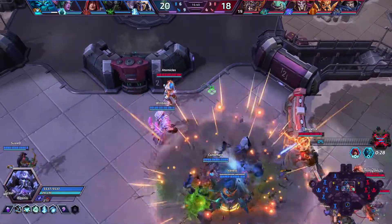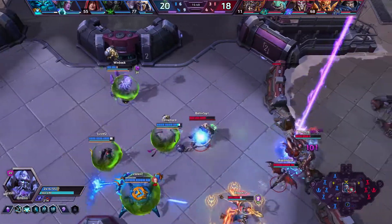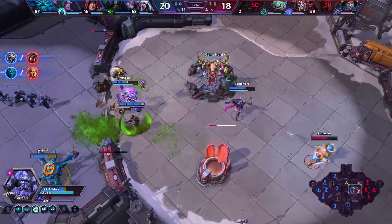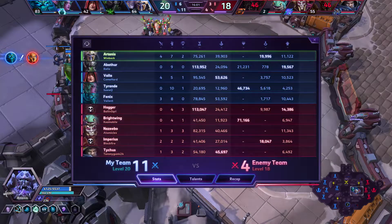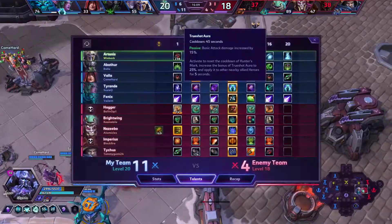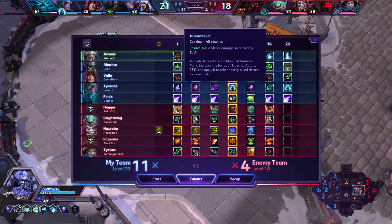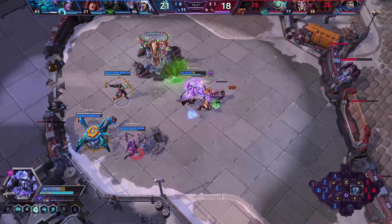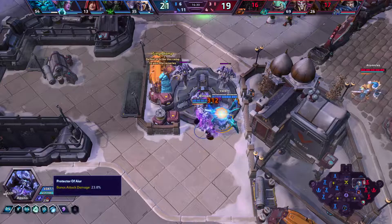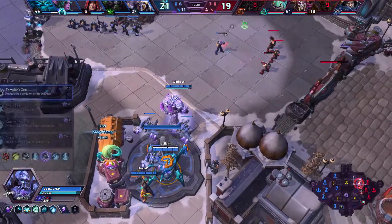Our level 13 talent is Templar's Zeal. We're dashing in, hitting him with the Purifier Beam so he'll leave us alone. Tyrande's Trueshot Aura increases our auto-attack damage — 25% increased auto-attack damage from that on top of our already 23%, so we're basically getting 50% more auto-attack damage. It's really, really good that those two things work together like that.